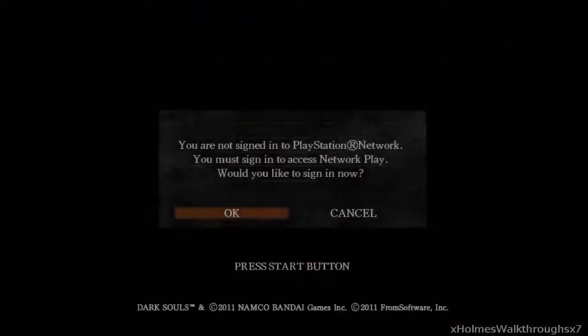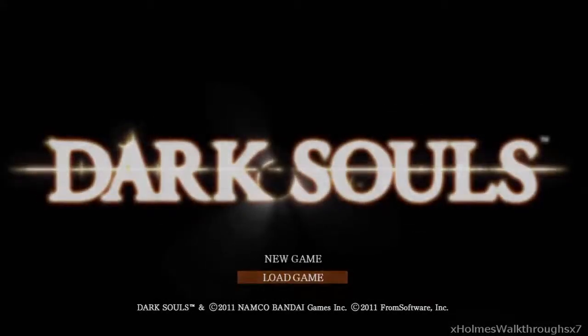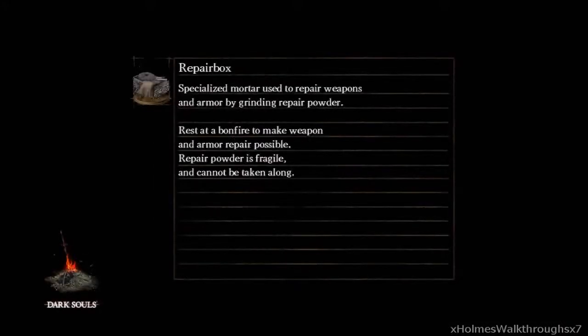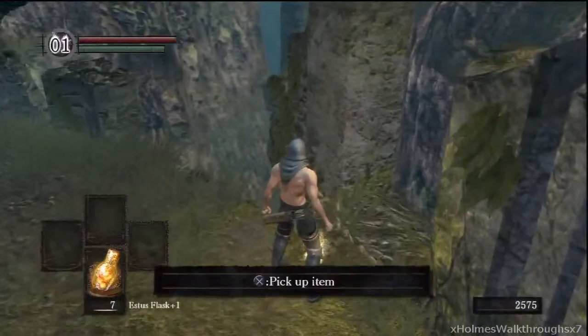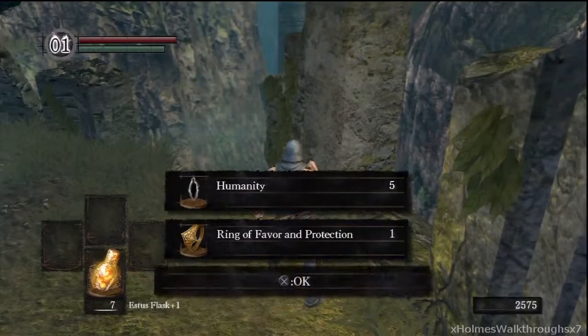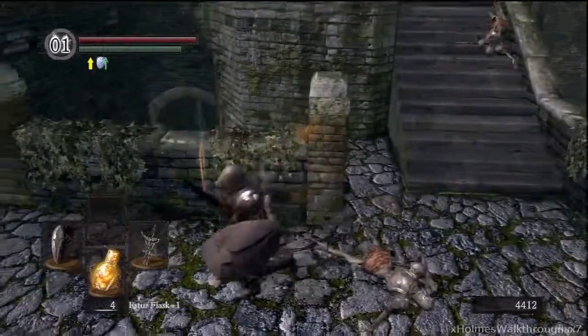The sword isn't too rare because you can buy it. What you want to do to grab his items: just sign out of Dark Souls, load back up your character, and once you come back to Firelink, the item that he drops will be right there. So you can get his items like that — don't worry about missing out on them if you kick him off. And he gives up this really good ring, the Ring of Sacrifice.